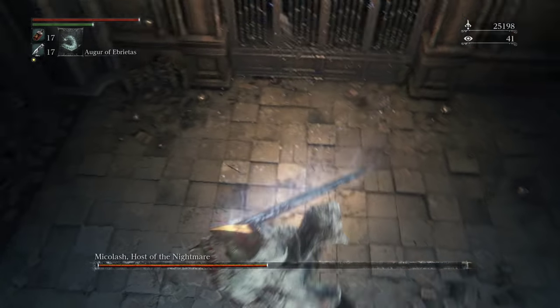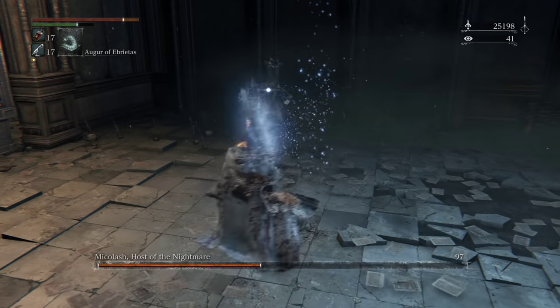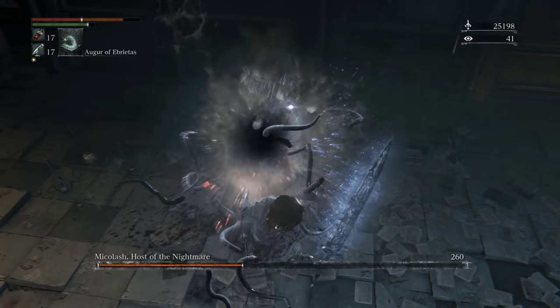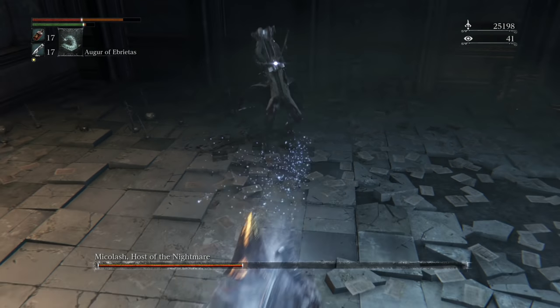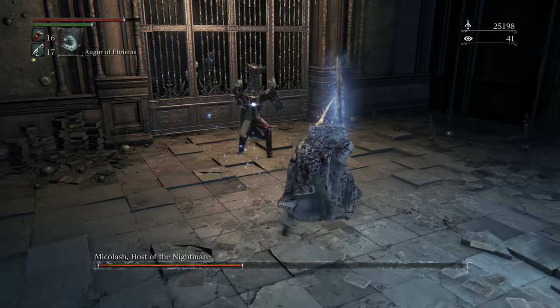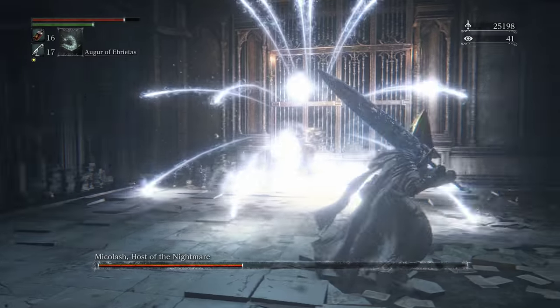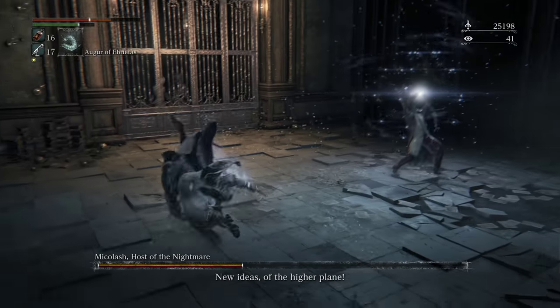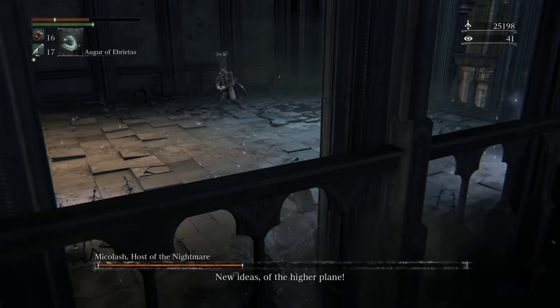He does have Call Beyond, so just watch out for it. That is Call Beyond when he clasps his hands together. If he clasps his hands, you need to look out — that's him trying to use a Call Beyond. If he does it, the best thing to do is just dodge like crazy and hope for the best.